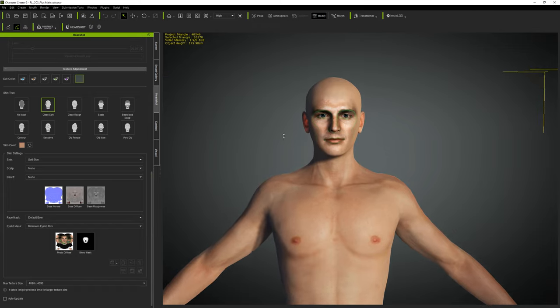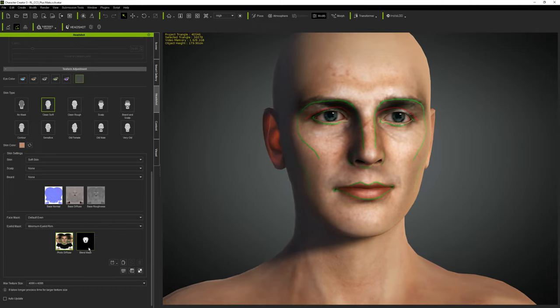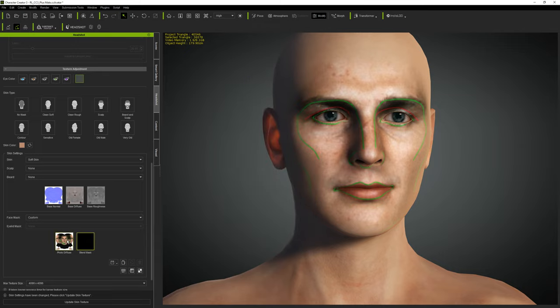The next step is to turn off the mask. What it's doing is projecting the photo texture onto the face - you don't want green lines in your character's face unless you're making an alien. To turn off that texture masking, go to the Blend Mask, click on it, and then bring the brightness all the way down to black. Now it's not going to apply the photo image onto the 3D model. Then click Update.